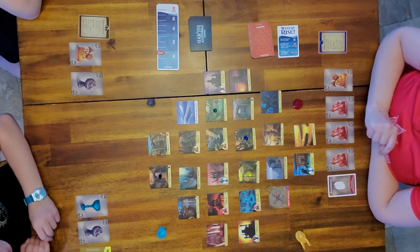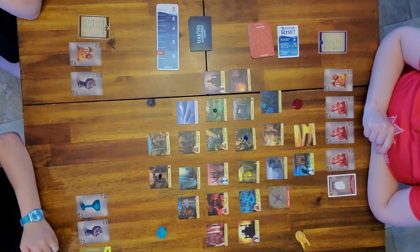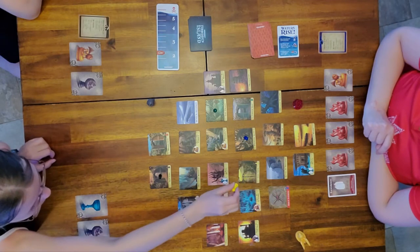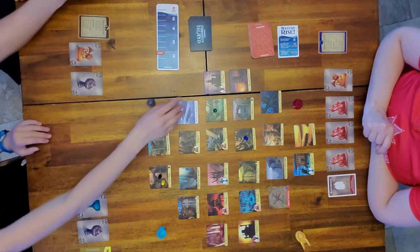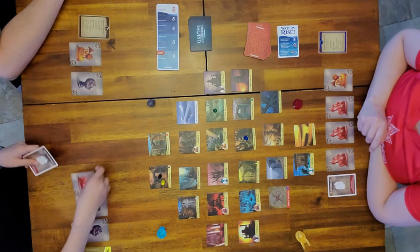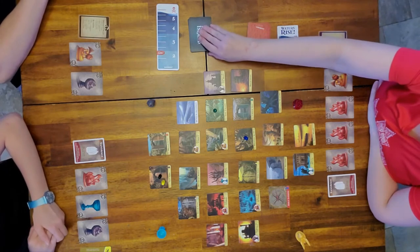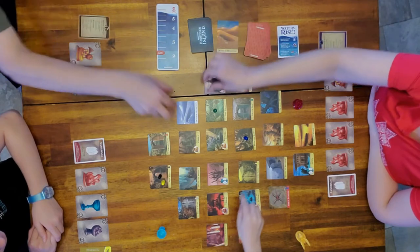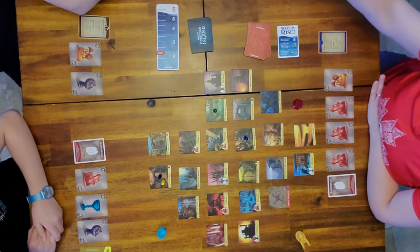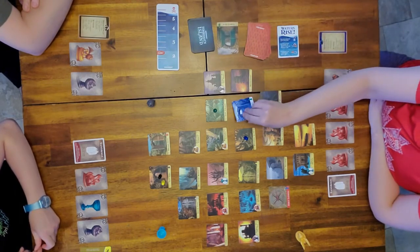It's now Lily's turn - she takes her three actions, and then can give a card. When she draws flood cards, Dunes of Deception comes up - so that tile is gone. You remove both the card and the tile from the game. Copper Gate goes back to flooded status.